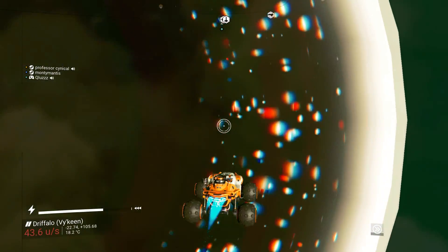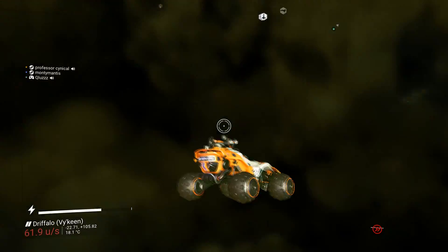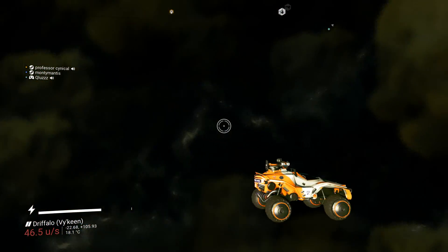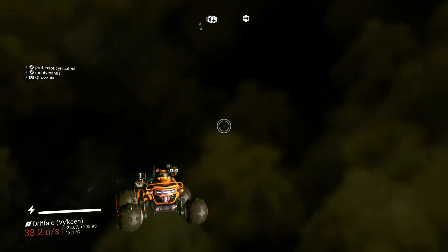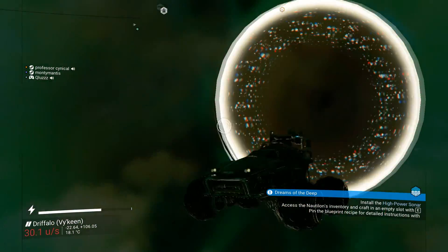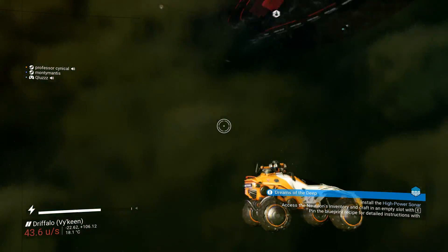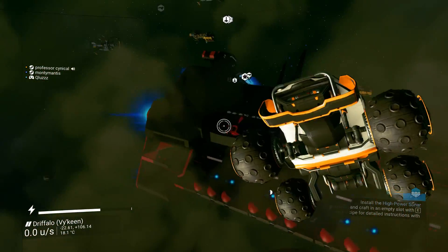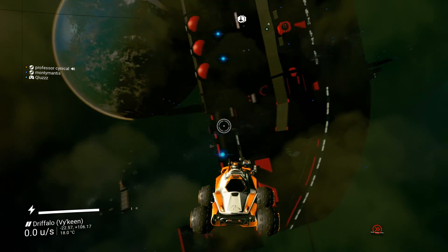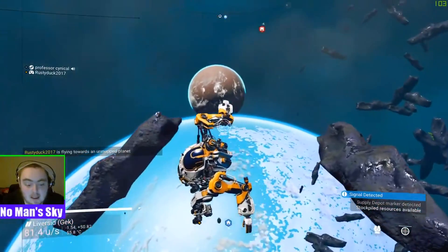Oh my god, we're going to do it — we're crossing, we're going through the edge, we're going through the point of no return! Oh wow, we are in it — it's like a storm and it's all black, and there are clouds. This is amazing! Oh, we just came out the other side — it's still a bit foggy. Even though we didn't transport — because there's my freighter still — that is still absolutely amazing and I cannot wait to do more experimentations with this.